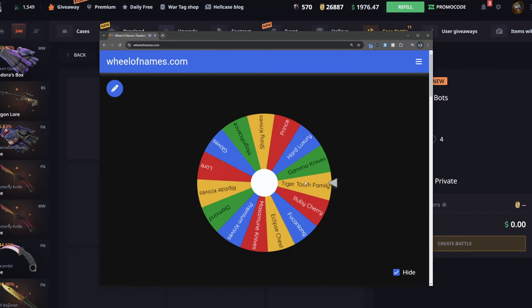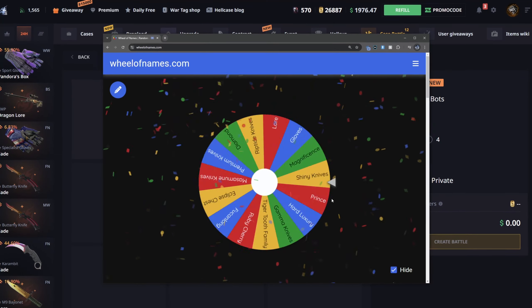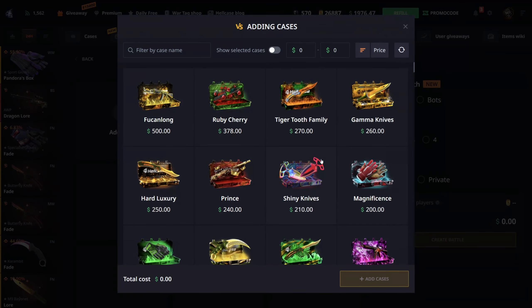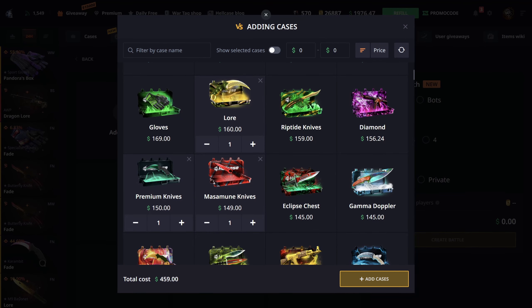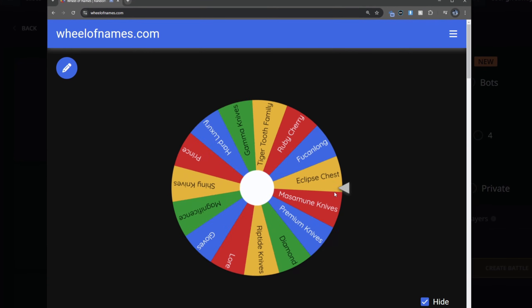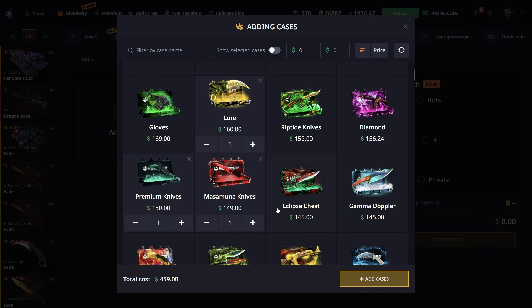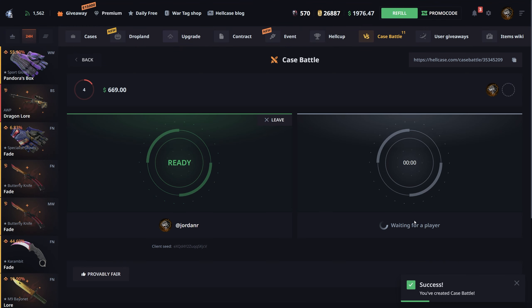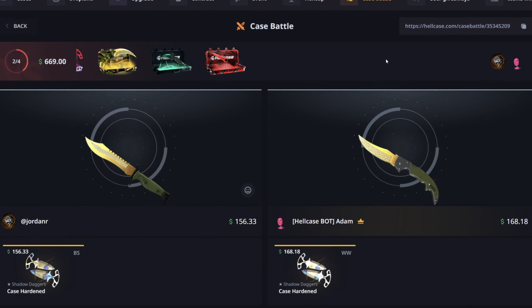Starting off this next battle with the Lore case. Moving on to the second case — Masamune Knives. So Lore case and Masamune Knives, that's 309. The third case is Premium Knives — we might do four cases this time. The fourth and final case is Shiny Knives. Almost Magnificence — that would have been cheaper actually. 669 for this battle, still fairly expensive cases but definitely not as risky.